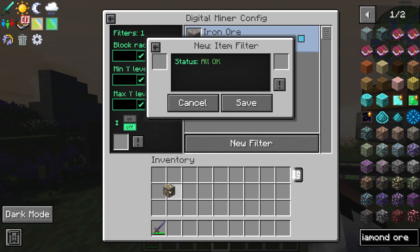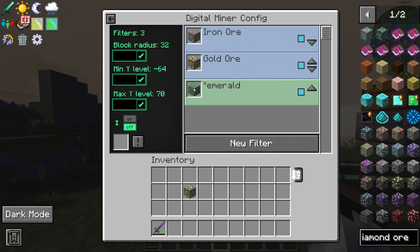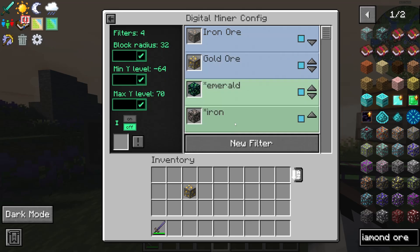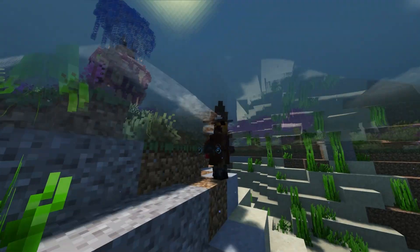There are three options for setting what to mine. Item stack is the easiest but requires you to have the item already. You can also use tags: put a star and then the ore name — for example, star + emerald — and it will select all emerald ores including those from other mods. If you set it to star + iron it will also show nether ores and ores from other mods. Hit run and it tells you how many ores are in range — for example, 1,200 iron ores.